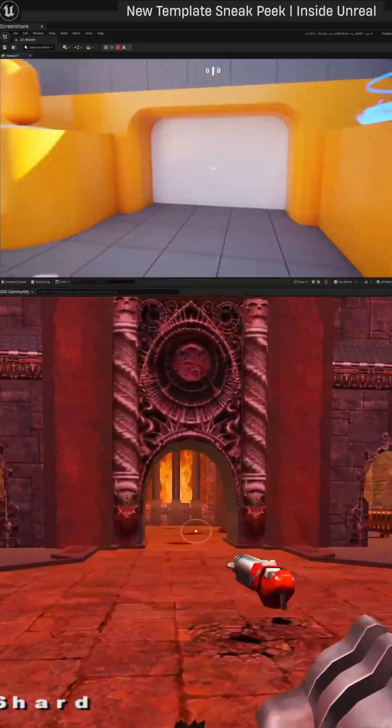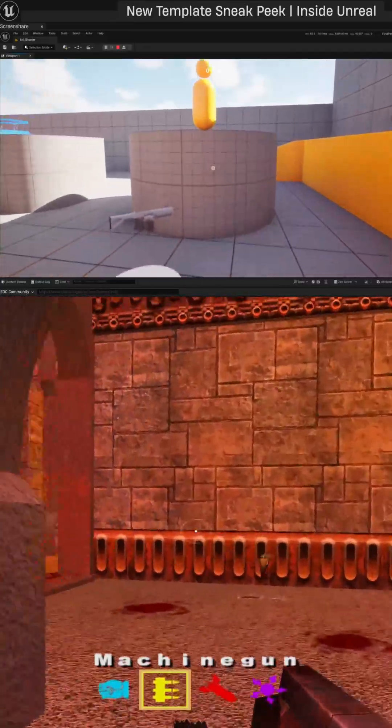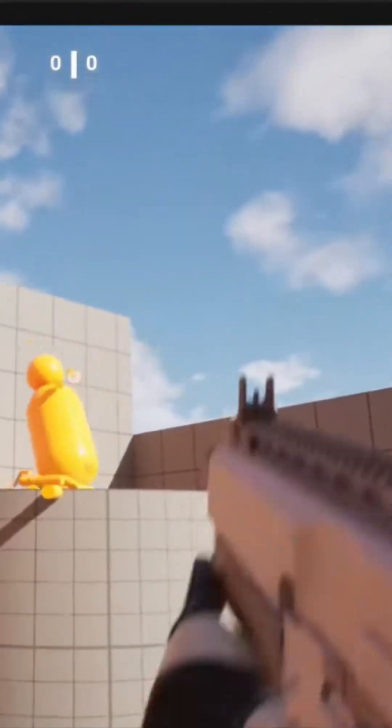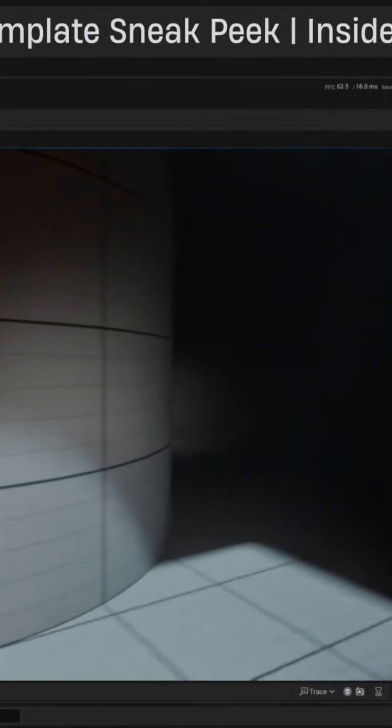Sticking with the classics, we're looking at the arena shooter template. If you want to make a game like Quake 3 Arena, this is dope right here — you can swap out weapons and make a really dope arena shooter. But if that's not your cup of tea and you want something more horror-based...